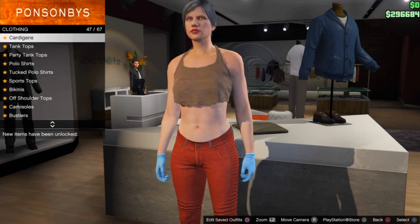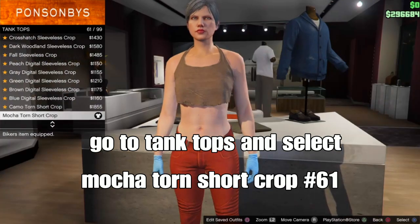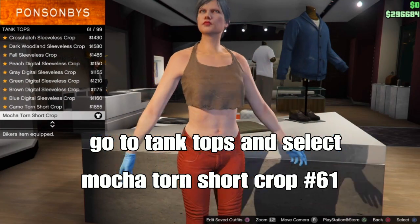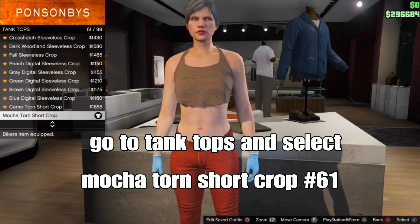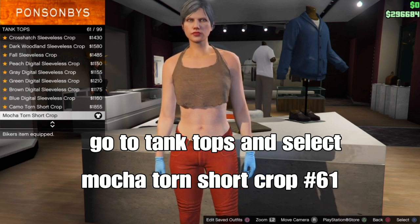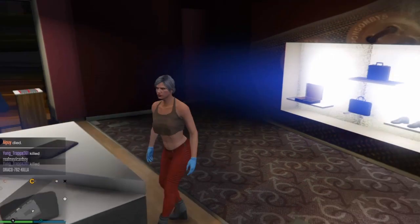Select the Mocha Torn Short Crop, which should be number 61. Select that, then back out of the tops and go over to the pants.